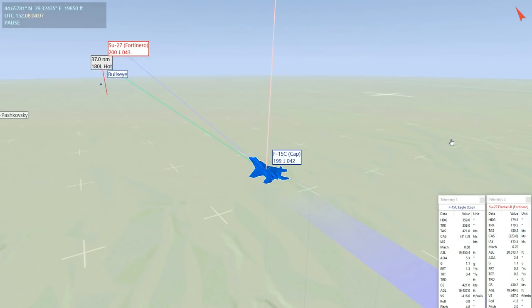Now we're going to look at the tactical data from the first fight. The hostile is Fortinero; Cap is the blue. The altitude figure is times 100 feet - so 20,000 feet. True speed is times 10 in knots, so that's 420 knots true. Angels 20 at 430 true knots. The distance between aircraft is shown here, along with aspect and bearing. Down here for the nerdier people we've got the full information for each fighter.